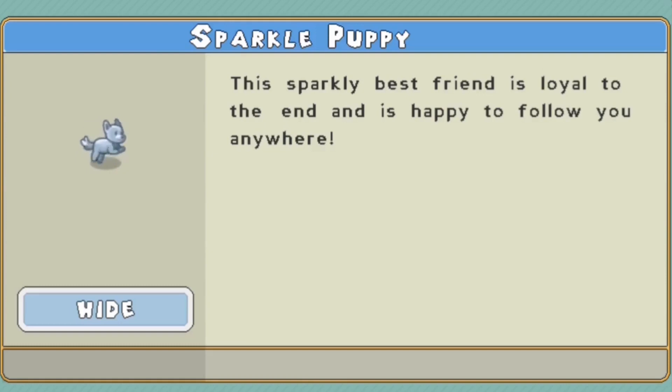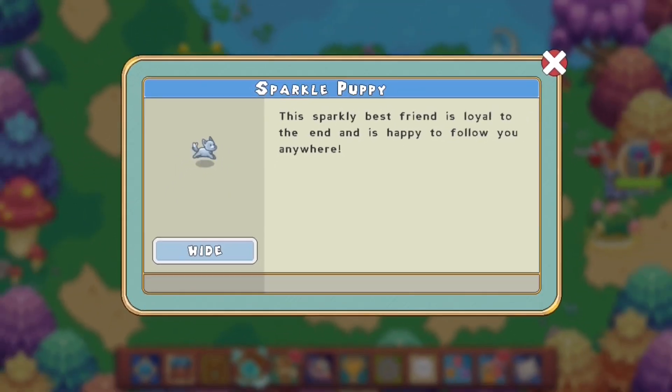Now behind us you can see a cute sparkly puppy trailing along, prancing around, just bouncing along on its way. Clicking on it: 'Sparkle Puppy — this sparkly best friend is loyal to the ends and is happy to follow you anywhere.' It looks super cute and it belongs in the old Prodigy arena. That's all for this video — with this you can have a piece of old Prodigy history. Thank you for watching, hit that subscribe button, give this video a thumbs up — Dr. Junius out!